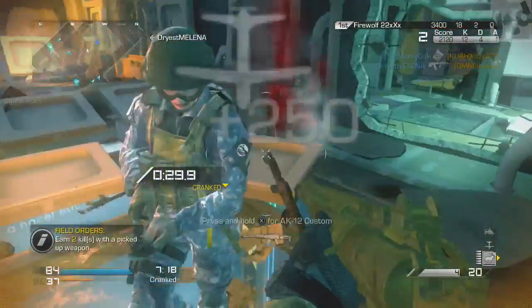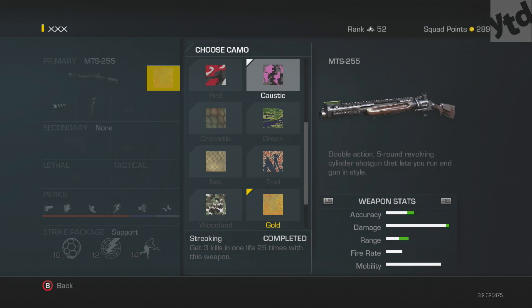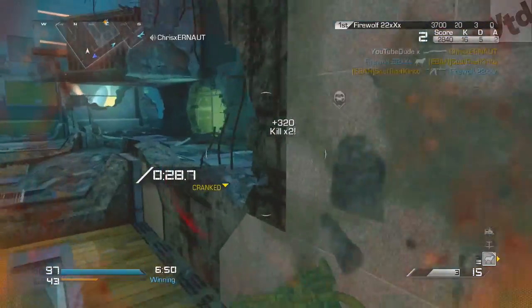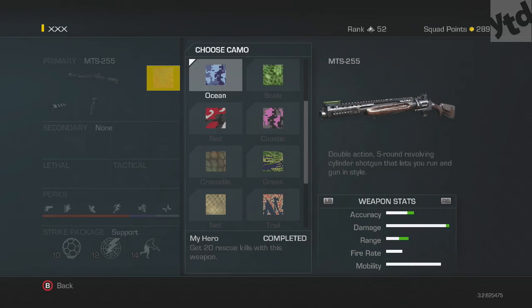Now let's talk challenges. Some will happen naturally without doing anything special: Autumn — 35 assists; Caustic — 3 kills in one life; Net — 500 kills; and Trail — 30 kills shortly after reload. All of those are going to happen on their own, especially the reload one since you'll be reloading a lot with this MTS. These you don't really need to focus on.